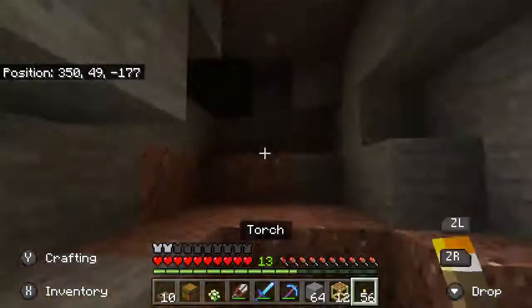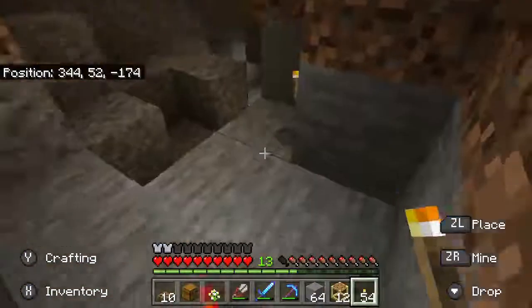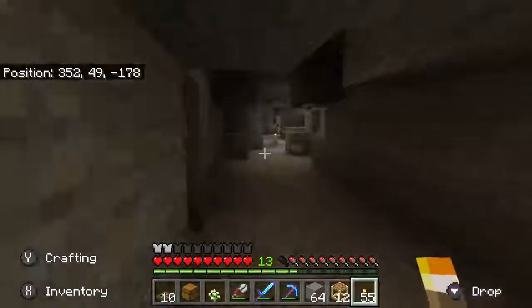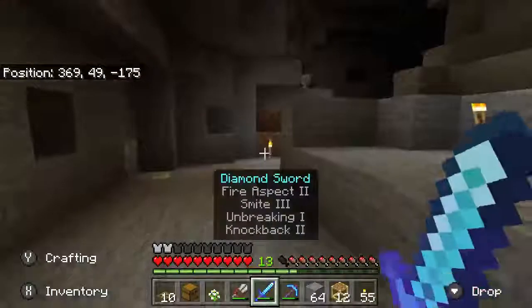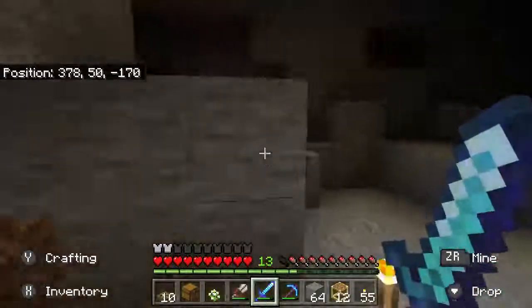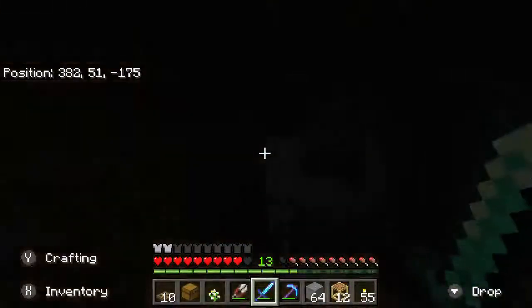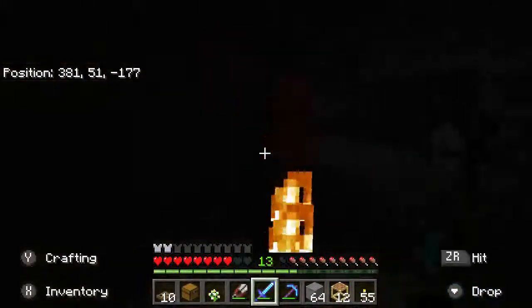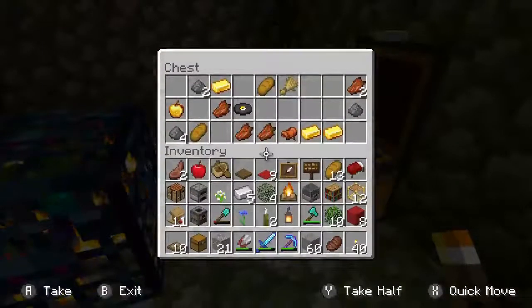Welcome to episode 5 of Watson's Survival Guide to Minecraft. I'm in a cave back at the farmhouse, exploring and trying to find some iron. I need iron to craft an anvil, which is one of the interior items I'm working on for the wooden cabin. I'm out of iron, but I did find a monster spawner down here.